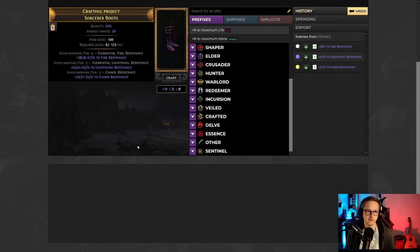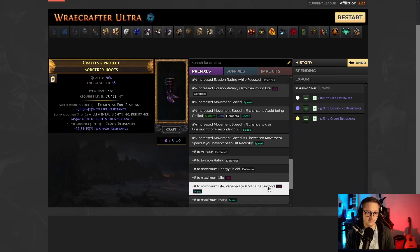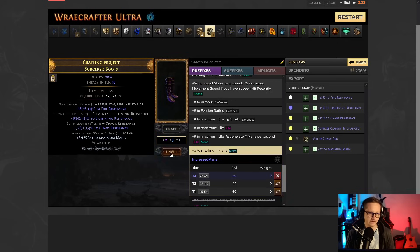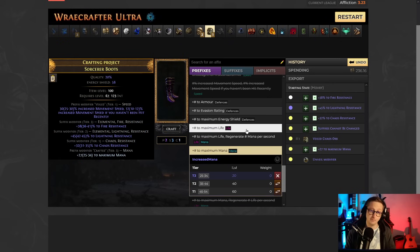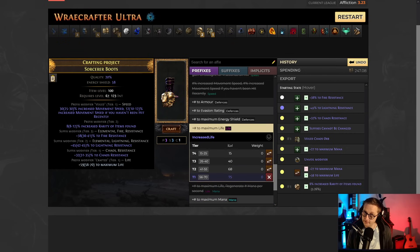For Boots, normally what you want to do is get three really cool suffixes — maybe you find them or craft them — then you do suffixes cannot be changed, or use your Wild Bristle Matron, hit it with Veiled Chaos, then block mana, unveil, and you have a 98% chance to unveil movement speed. I've made so many of these Boots and never not unveiled movement speed. So getting Boots with great suffixes, movement speed, and then benching on life as the final prefix — this is not going to be as accessible next league. ROG prints boots like this, so there should still be plenty on the market, but you won't be able to get this unveiled mod as cheaply as before.